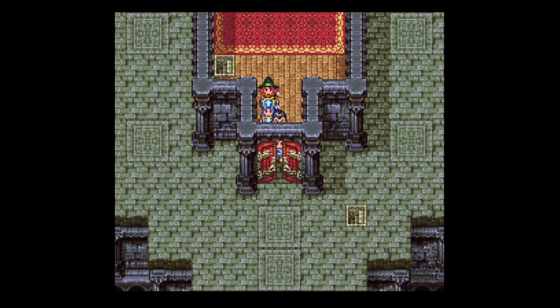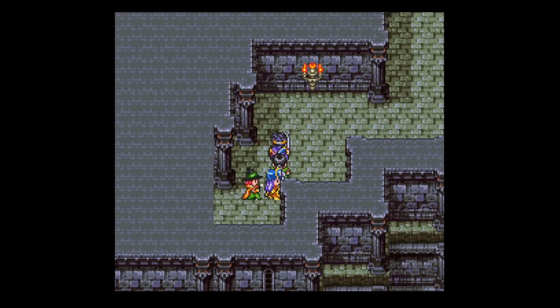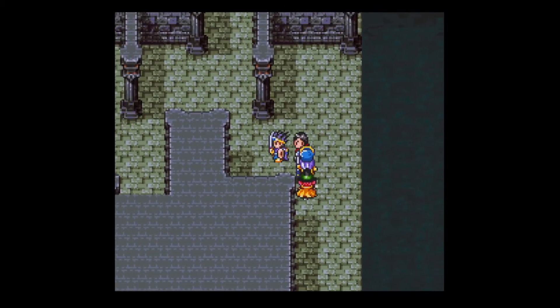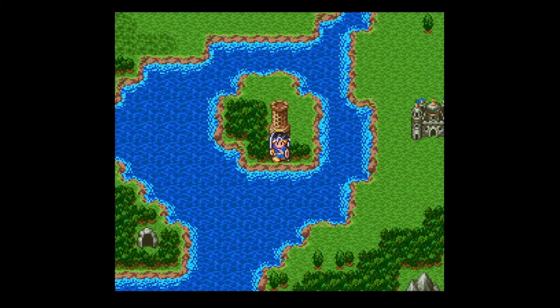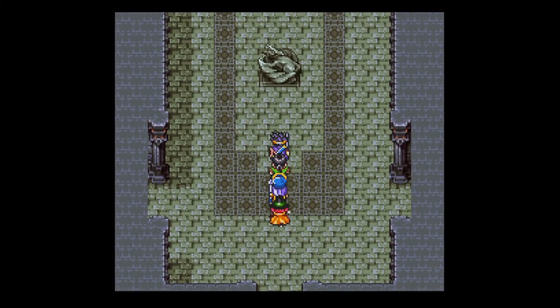We could just walk out this door. Oh no, it just leads outside — I'm going to fall off. Right, we'll end up outside the tower, but we can just walk back in. We're going to stop at the inn at the end so we can fill our HP and MP.